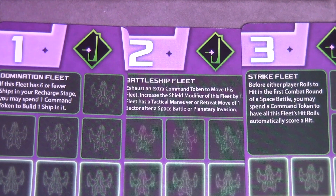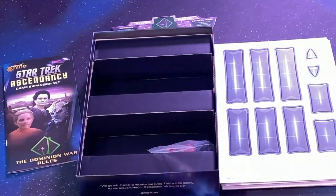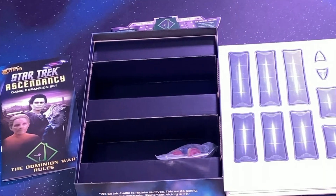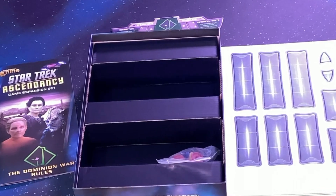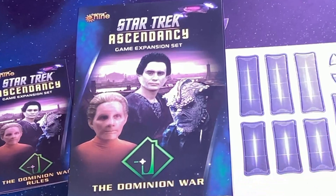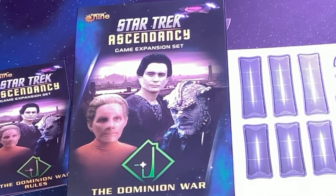That is pretty much everything we've got in the box. Without going into a lot of detail over the different cards, because we do have quite a few, they're going to be just like the other types of cards for the most part, and then they'll have their own details. Hope you've liked this video — please like it and subscribe. Hopefully in the future we'll have some gameplay on the channel showing some Star Trek Ascendancy gameplay. Thank you, and have a good day.